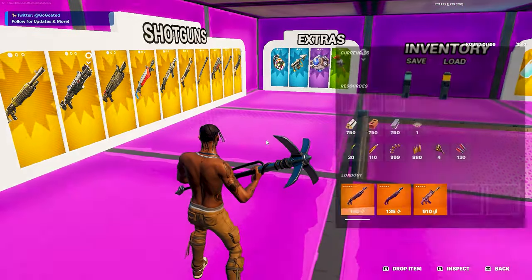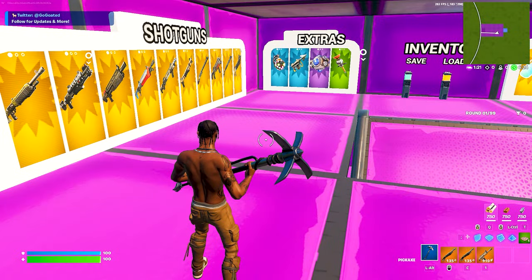First is the double pump. For this, you need two pump shotguns in your inventory, and then do any emote.